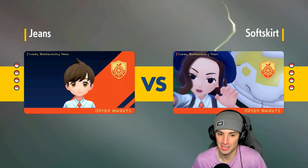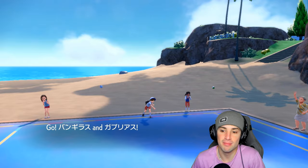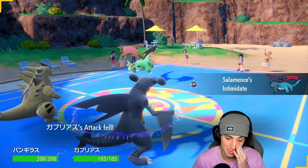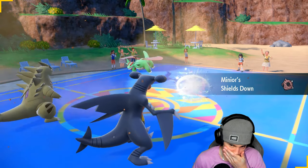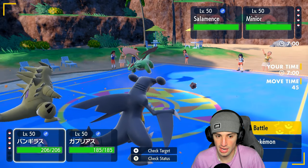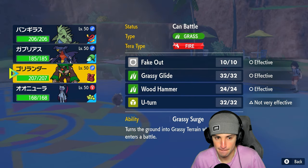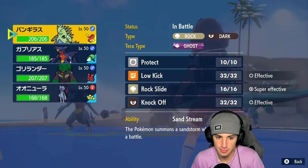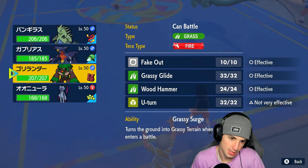They send out shiny Minior — that looks so dope! Their Salamence Intimidates me — we don't like that one bit. Shields Down activates on Minior. I think I want to double swap here — I'd rather swap Sneasler into this slot. There's a chance Salamence could Dragon Dance into the Garchomp slot, which is why I want Rillaboom over here with the Assault Vest. That Intimidate was just so big — bad start for us.